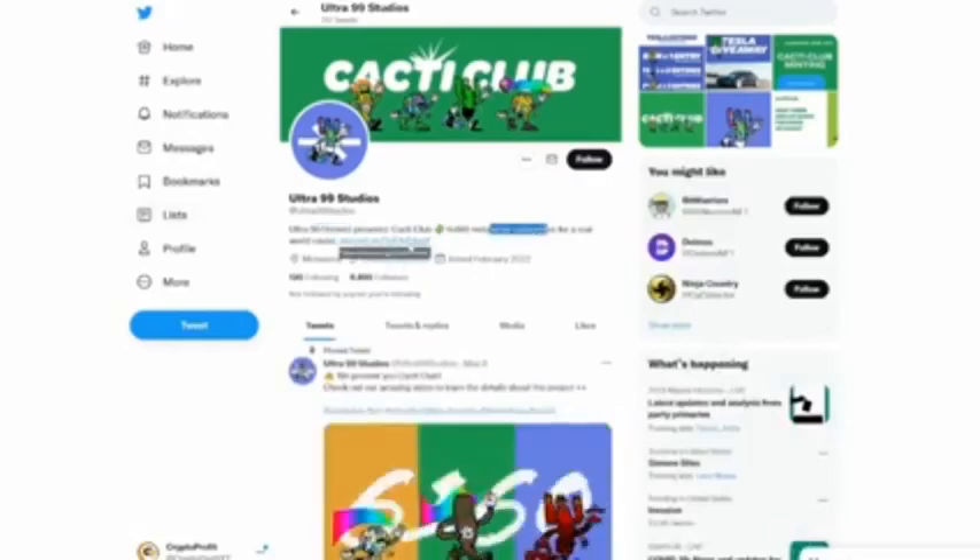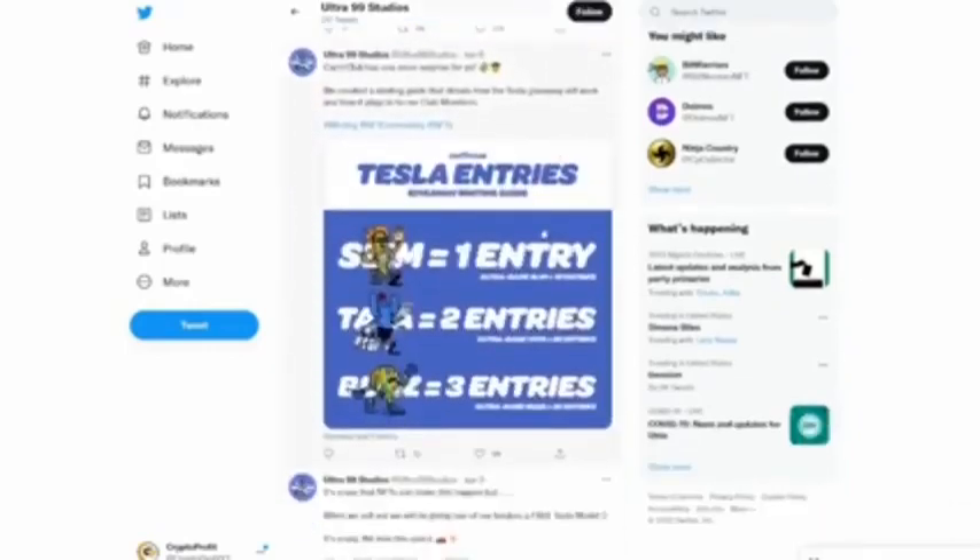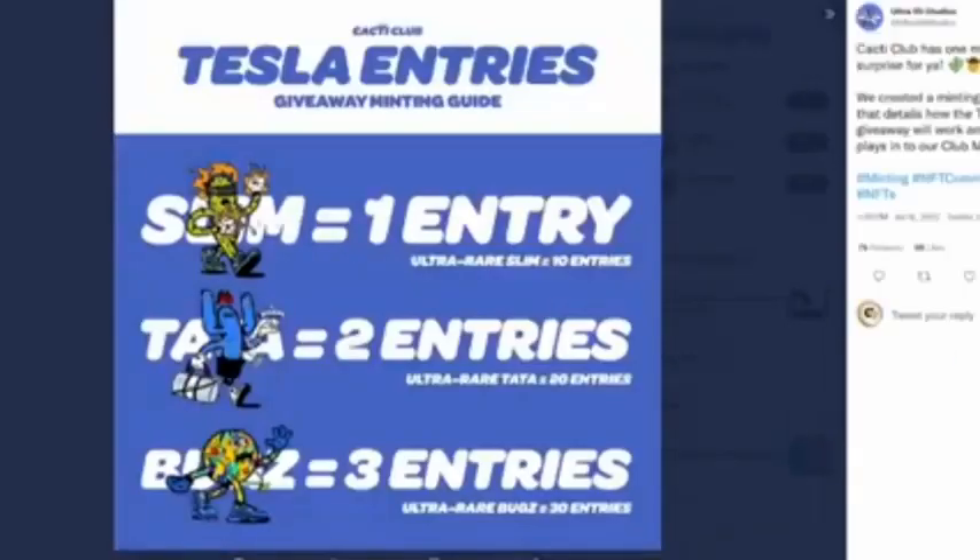If we go to their Twitter, Ultra 99 Studios presents Cacti Club — 6,160 metaverse collectibles for a real world cause. This is definitely something very unique for many different reasons. They do have a Tesla giveaway going on right here on this Twitter post. Cacti Club has one more surprise for you — they created a minting guide that details how the Tesla giveaway works.